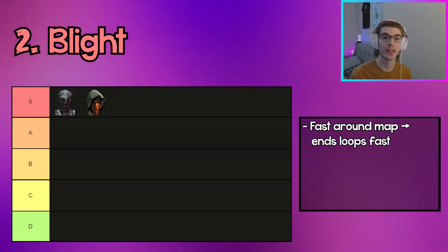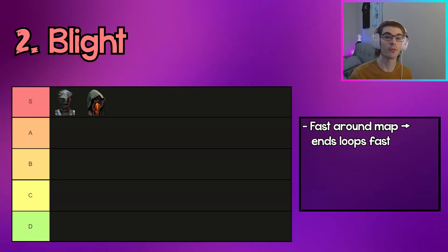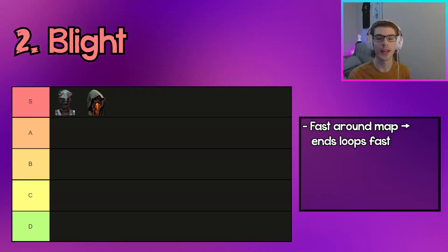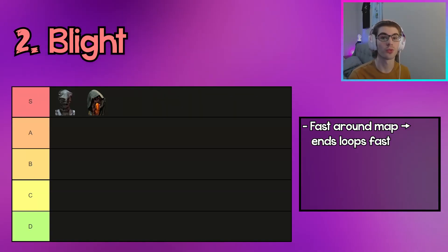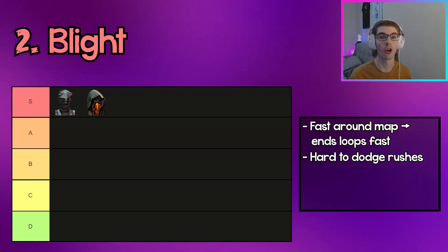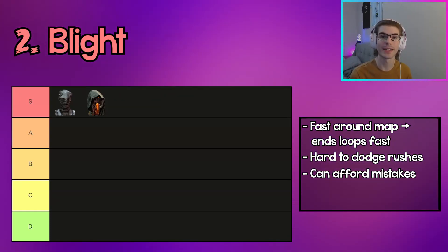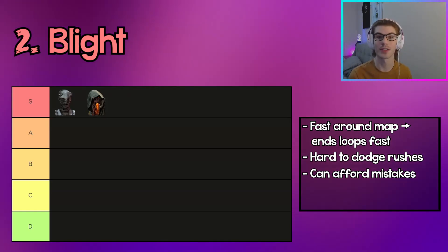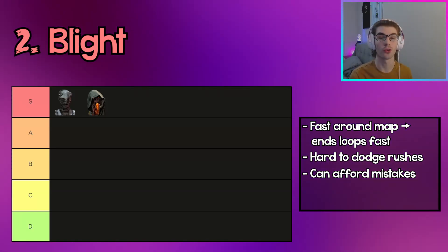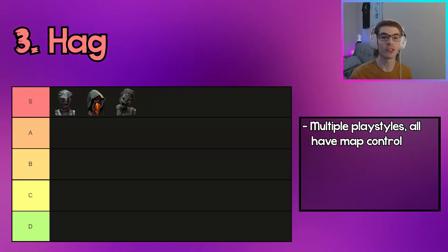The second killer in S tier is Blight. Blight has really good map movement with his rushes, and since he's so fast he can end chases really quickly. Survivors dropping pallets or vaulting windows don't slow him down — he can bump around those really quickly, and if a survivor W-keys he can catch up fast with his rushes. With good mind games it's hard to dodge or predict where he'll bump next, and with five rush tokens at base he can easily make up for mistakes.